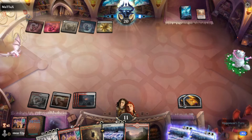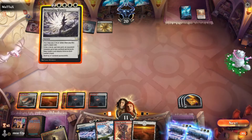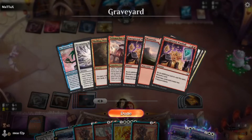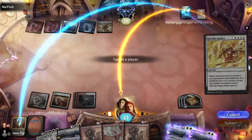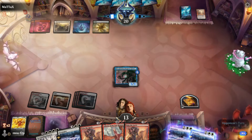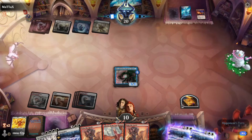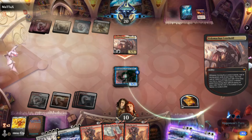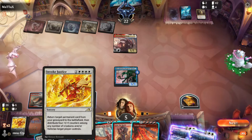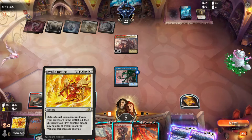Foretell one Doom Scar, leave mana for Windfall. One turn away from seeing what they have. Thrilling Discovery — lots of options. We bring back Jin-Gitaxias to counter their play. Opponent gets around Jin-Gitaxias very nicely — they have their own Velomachus into Thrilling Discovery. Wow, opponent doing the same thing we're doing!